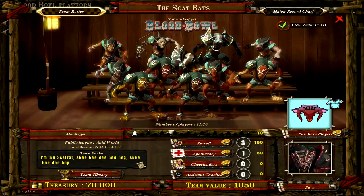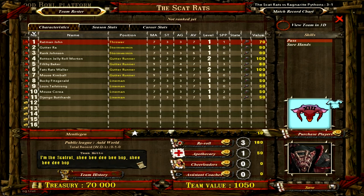First off, we have Ratman John as our thrower. He's got Pass and Sure Hands, AG3, Strength 3, movement 7. Gutterah, he's a Storm Vermin, which is basically just a Blitzer for a rat. We got Rank Johnson - same thing, he's got Block on him. Next up is Rotten Jelly Roll Morton, he's got Dodge and movement 9 and AG4. This guy's ridiculous. All the gutter runners here are ridiculous with their stats.